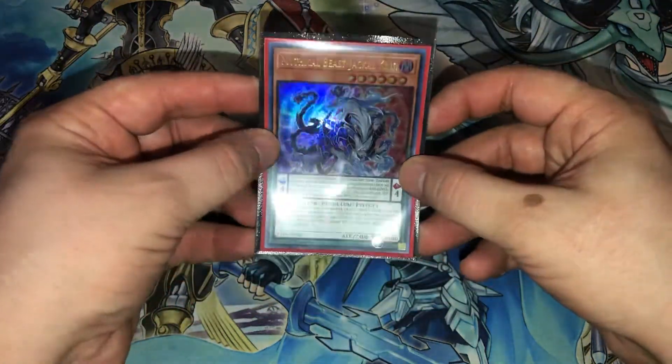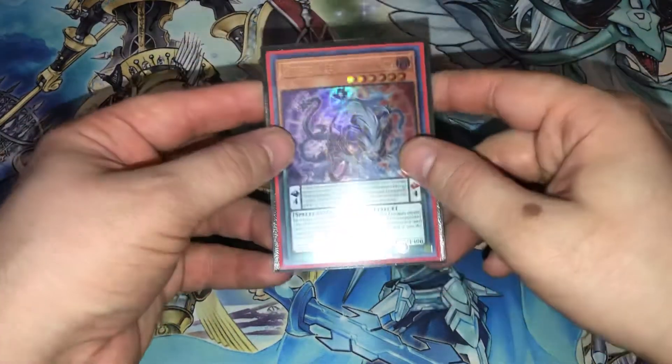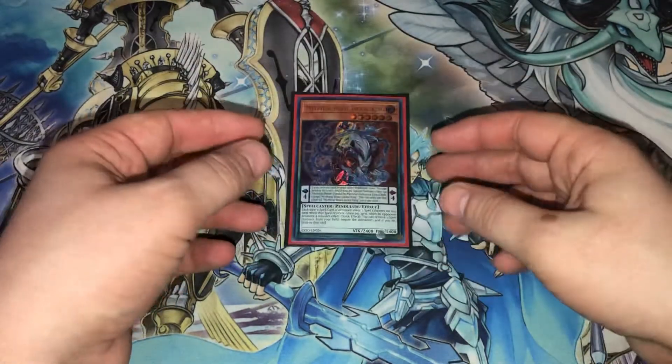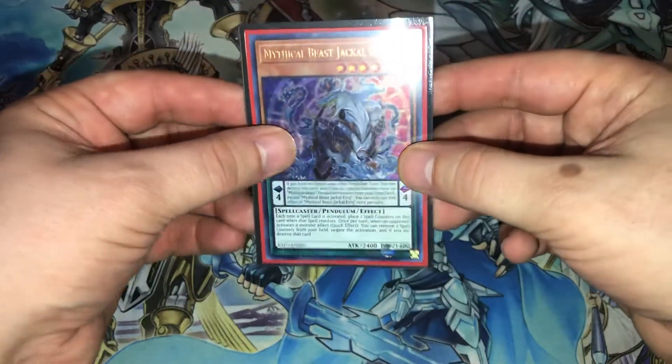If you want to play the Master to search this card out, play it at two and put your deck to 42, but if you want to be as consistent as possible I would only play one Jackal King. Beautiful art by the way — definitely a good-looking card.